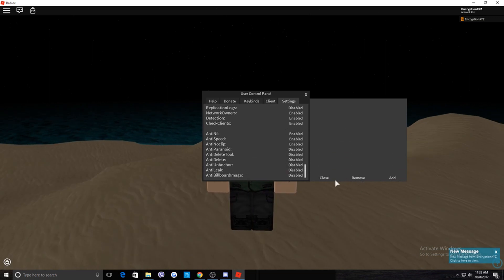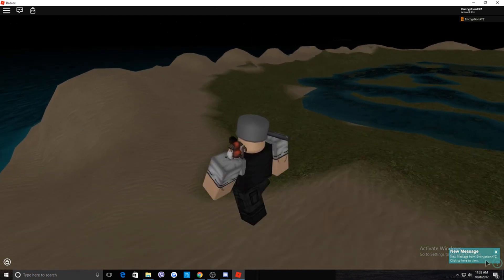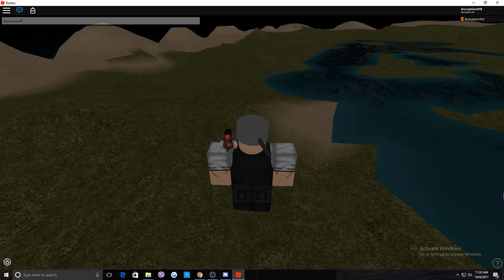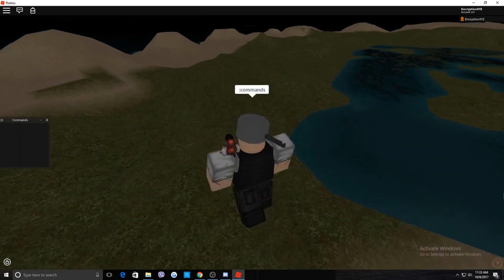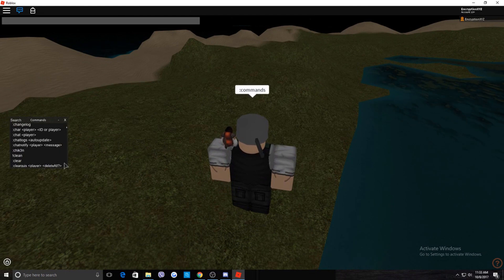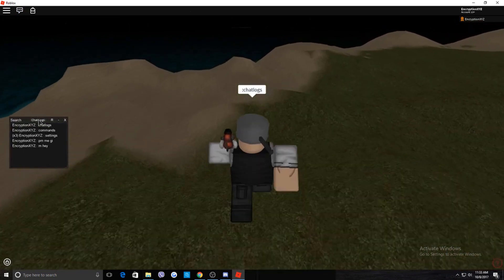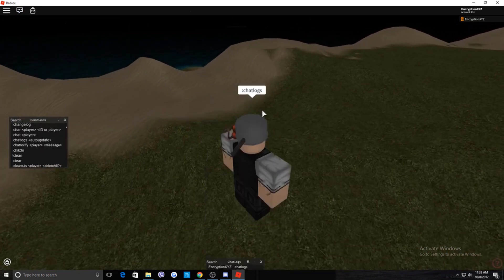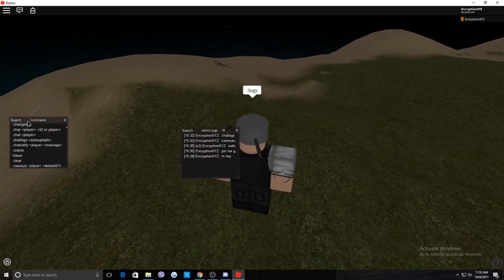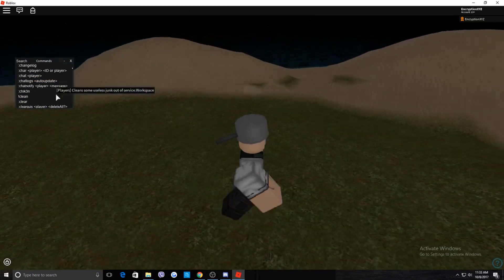You can also enable or disable exploit protection in-game. If you don't know the commands, just type ':commands' and all the available commands appear. You can also do ':chatlogs' to see everything typed in chat, or ':adminlogs' to see all admin commands used — great for evidence against an abusive player.